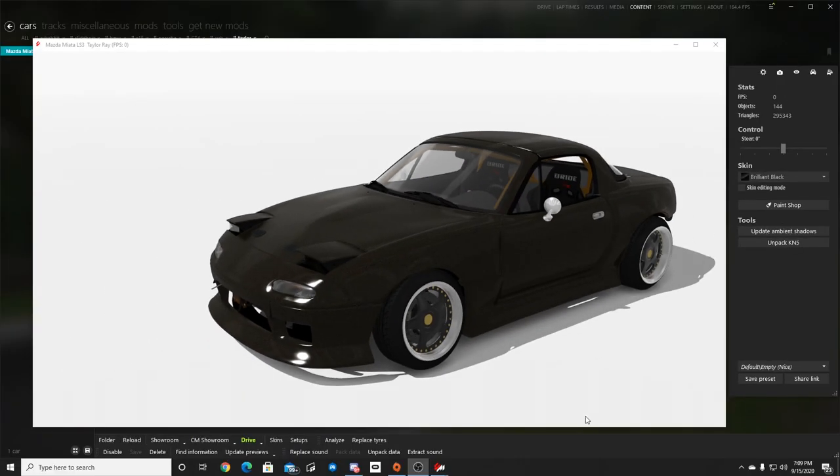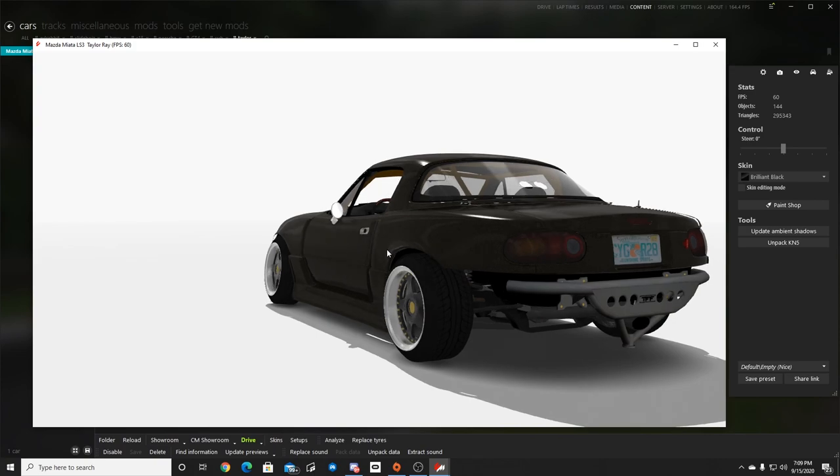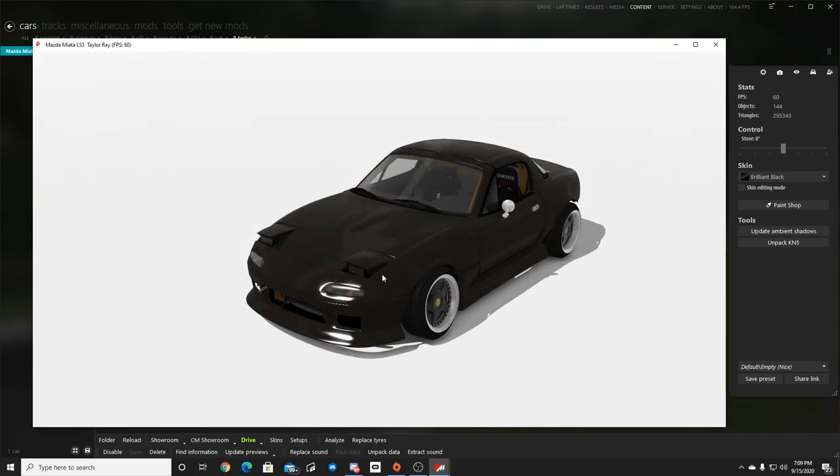What's up everybody? I'm EvoRabbit. Welcome back to Assetto Corsa on the PC. So if you don't know this car, you probably don't follow Taylor Ray. This is Taylor Ray's Mazda Miata created in Assetto Corsa.